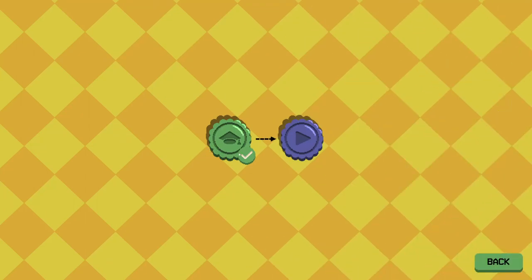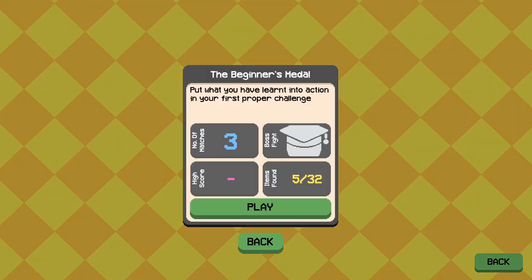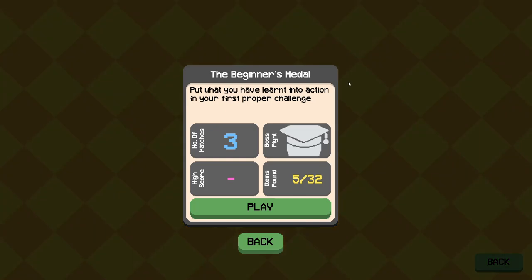So I have done the tutorial level, which was this one here. We'll move on to the real thing for the beginner's medal — put what you've learnt into action in your first proper challenge. There are three matches, there's a boss fight, and we can find up to 32 items to unlock.